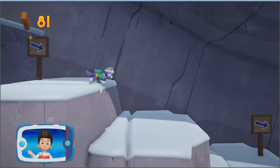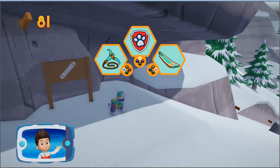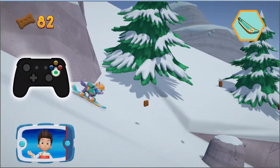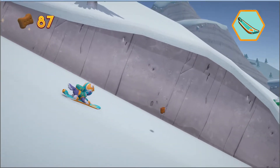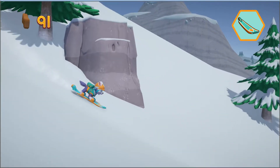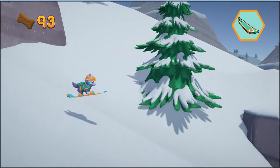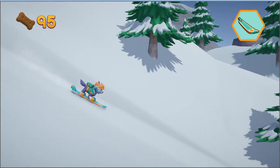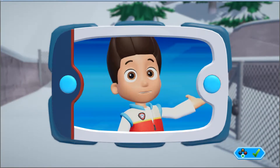You got the pup treats. Choose which pup ability to use — here we go. Now let's help Everest to snowboard down the mountain. Press the A button to help Everest jump. Everest unlocked the gate to the hiking trail!